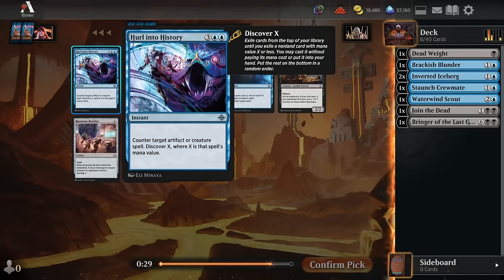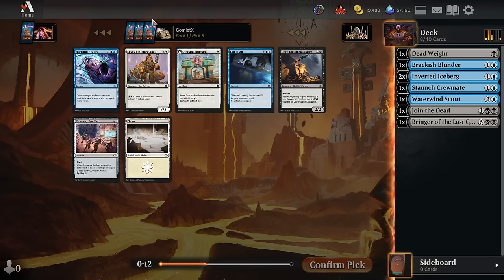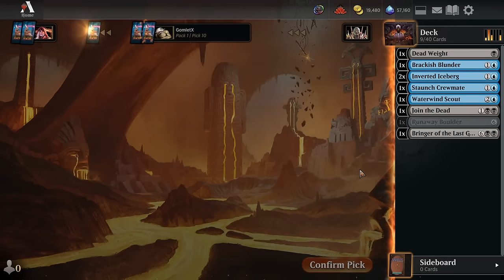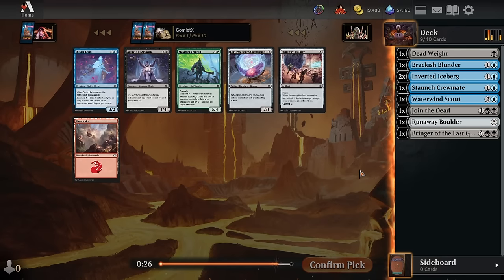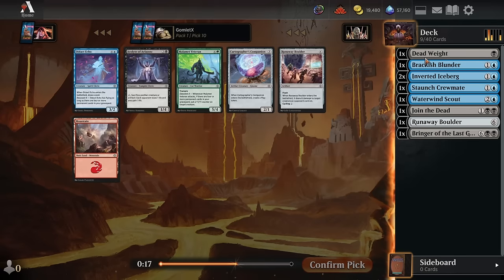For pick 9, Hurl into History is incredibly narrow and plays super bad in a pretty aggressive matchup. If our opponent's on one of the aggro decks playing like five one-drops, five two-drops, and so on, we're going to be holding up a 5-mana spell to maybe counter a one or two-drop later in the game — just really, really narrow. We could take the Skull Taker, but that's really slow. The Boulder's also really slow. I'm not a fan of counterspells in this format in general — any format with a pretty low curve makes your counterspells much, much worse. And we're in a color pair where we can just play actual removal like Join the Dead or Deadweight.